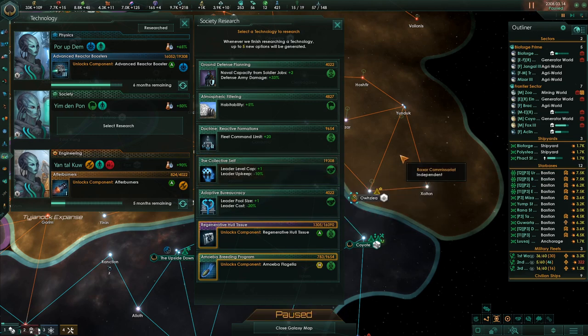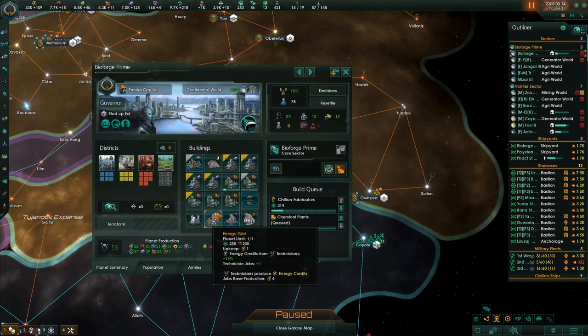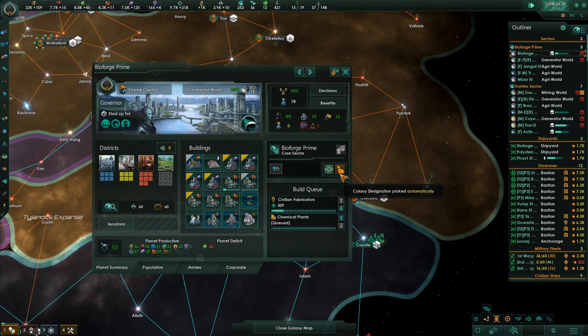Tile blockers. Fleet command. Naval capacity from soldier jobs — this is going to be important because we're going to start putting strongholds down on the planet. The stronghold needs to provide soldiers and increased naval capacity. I definitely want that.